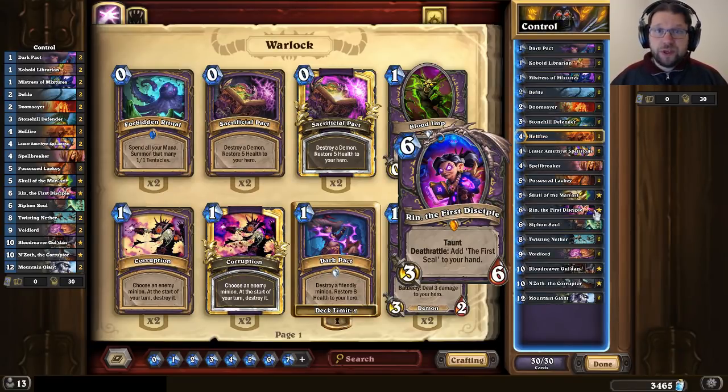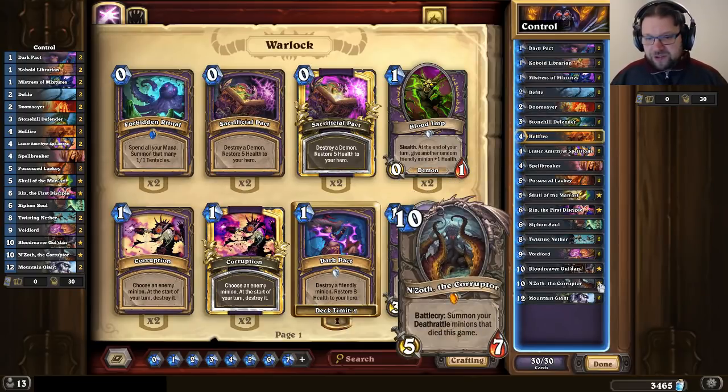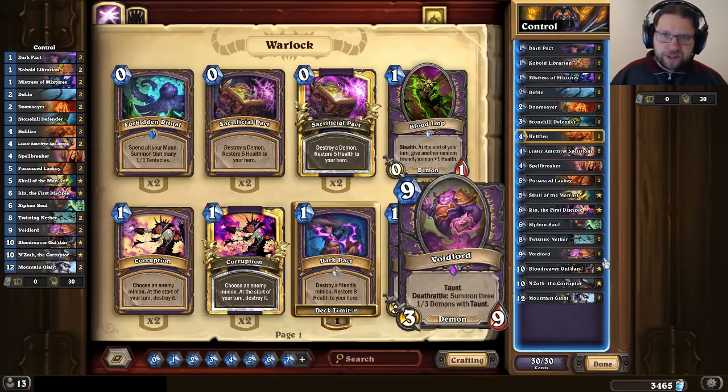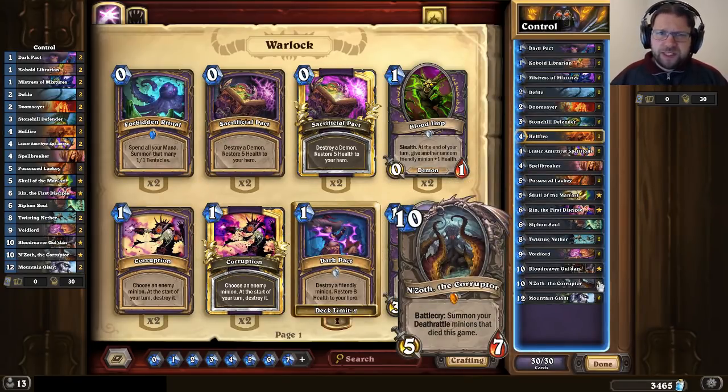If you can survive long enough against aggro decks, you will eventually get to a point where you can play Bloodreaver Gul'dan, which will bring back the Void Lords, and N'Zoth, which will also bring back the Void Lords, so there's potential for a lot of Void Lords out there. When you're playing against something that can steal stuff, such as Priest, you really want those first Void Lords to die so you have guaranteed stuff coming out from Gul'dan and N'Zoth. If Priest manages to steal the first Void Lord, that's a really problematic position. So that's one way to win — you just outlast the opponent.